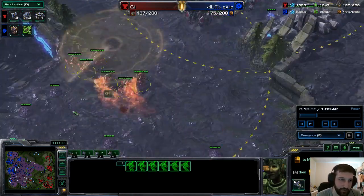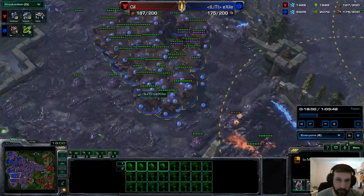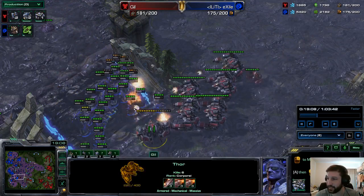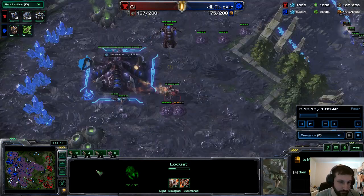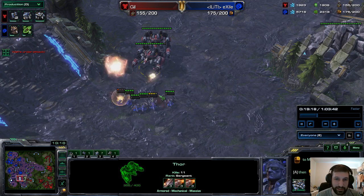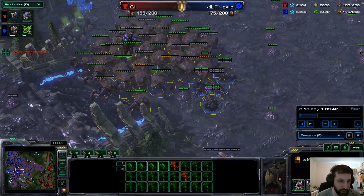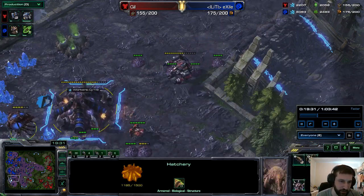Hellbats and Thors pushing out to clear some more Creep. Plus 1 Flyers. My initial assessment was right — it is in fact Greater Spire and upgrades, which personally I do think is the best choice, because you can always go into Double Upgrades after. It's good to have that Broodlord tech available as soon as possible. Swarm Hosts are going to free-unit the Creep out of this Mech Army. This base is now scouted by Gil. This is a really expensive trade for Gil to lose all of those Thors, and once the Broodlords come in he's going to really wish he had those back.